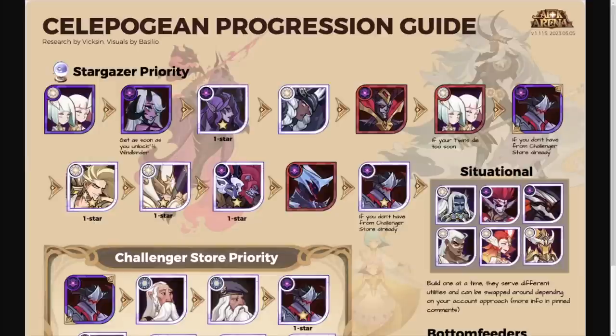Second is Mahira — get her as soon as you unlock the Windbinder, which is the class-specific artifact for mages. When you get it, it will allow Mahira to work exceptionally well. Even if you have just one elite copy, her ultimate charm ability still works the same whether she's at elite or ascended five stars. A big advantage as you progress further is the survivability this hero provides.